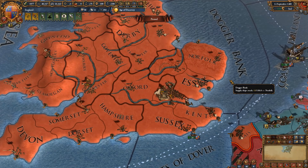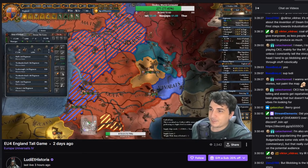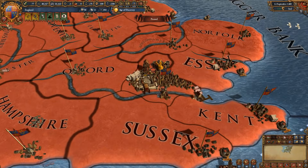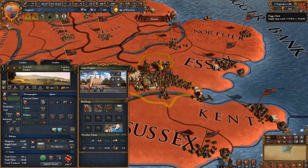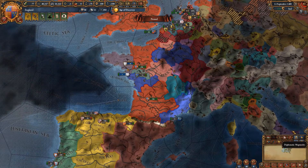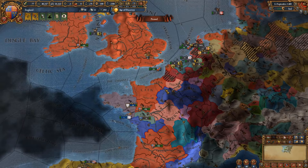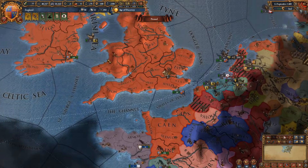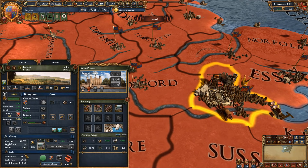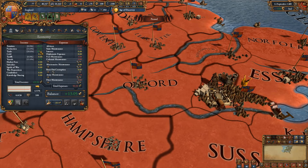By the way, if you want to watch me do an England run, I plan on starting one this week over on Twitch — you can find a link in the description. Ladies and gentlemen, I give to you the city of London: 105 development by 1480. We got lucky with a triple seven, but really we just expanded a lot — you don't want to see my aggressive expansion map mode. Even nations in the HRE decided they want a piece of me, but eventually the coalition dissipated.